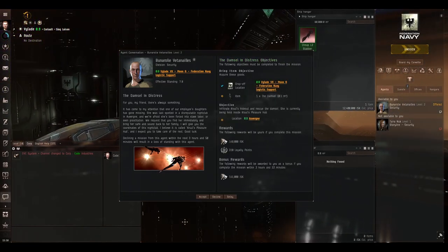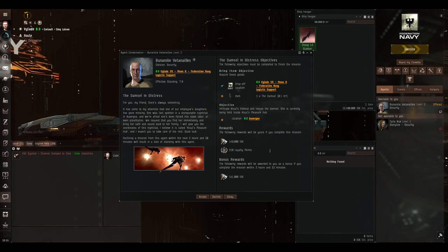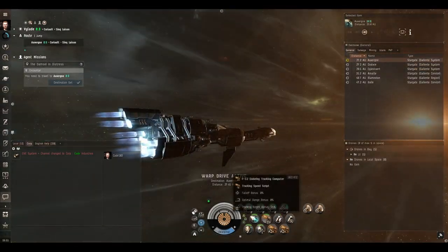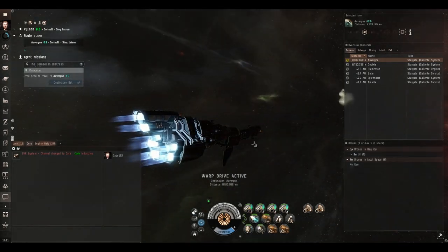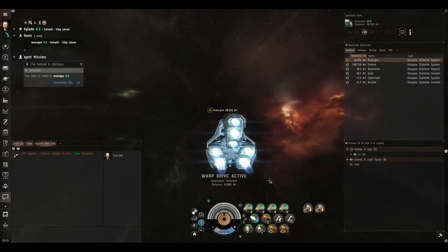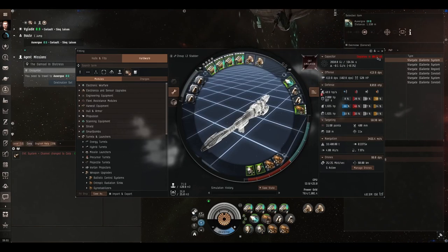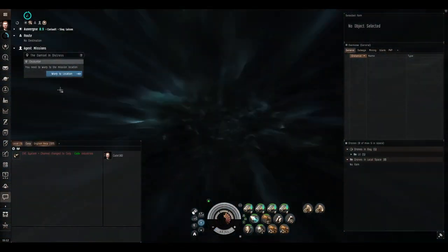Let's try and get one more mission done before the end of this video. It's the Damsel in Distress — we all know this one: warp in, blow up a structure, grab the damsel, get out. Lots of things spawn at various stages of the structure's health. 149,000 ISK, 318 loyalty points, and another 141,000 ISK if we complete it in 2 hours 32 minutes. Between missions, I did remove the web and replaced it with an enduring tracking computer with the tracking speed script, so we can split fire between everything and all weapons get the bonus. Far too much micromanaging was going on. It's not cap stable, but at 31 minutes 50 it's effectively cap stable — nothing we're doing in this ship will last 31 minutes.